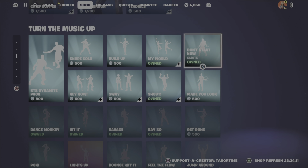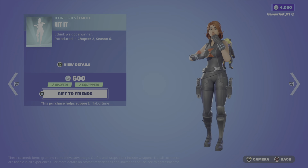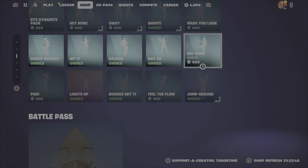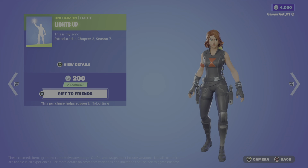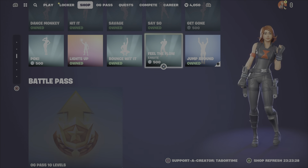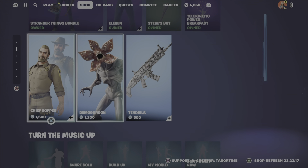Copyright at 400. Don't Start Now — copyrighted. One Major Look at 500 — copyrighted. Only this one is not. Don't Smacky — copyrighted, 300. Hit It at 500 — copyrighted. Savage — copyrighted, 500. Say So — another copyrighted at 500. Get Gun — copyrighted. Pokey — not copyrighted, from Chapter 2 Season 1. Lights Up emote — nice, only 200. Bounce It — copyrighted. Feel the Flow — copyrighted, 500. Jump Around — copyrighted.